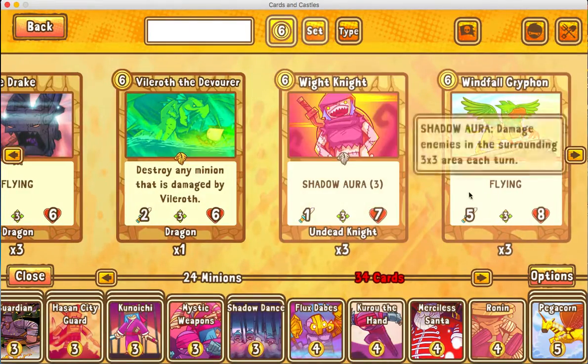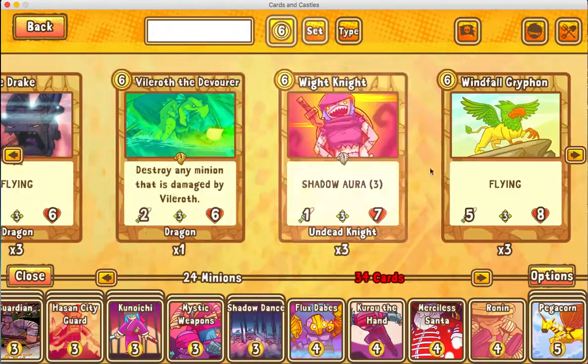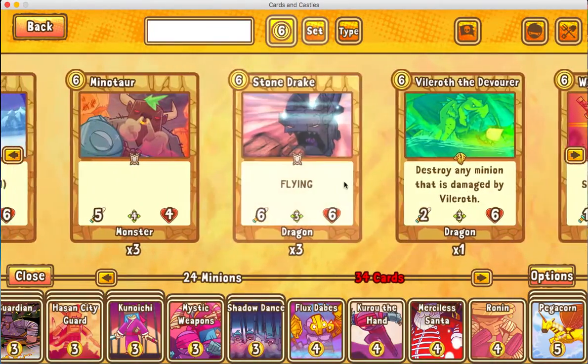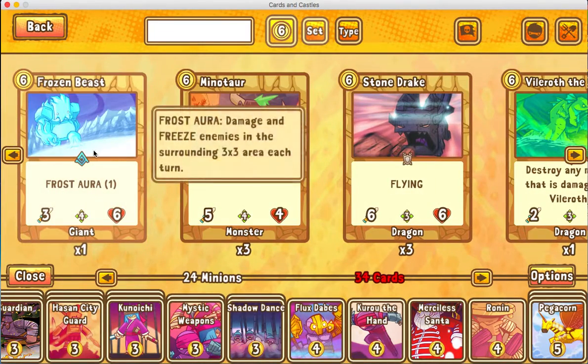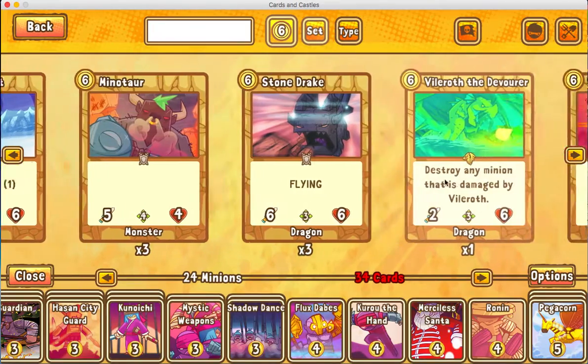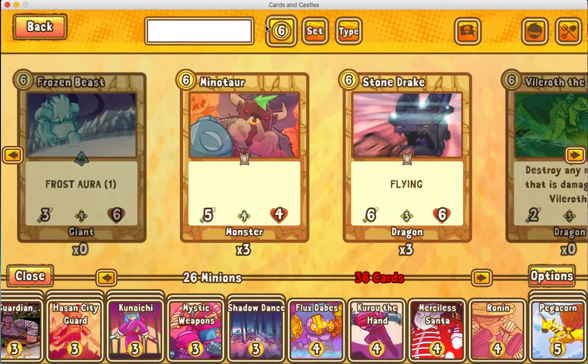For six-cost cards, in the beginning unless you open a bunch of packs, the only cards you really get are Windfall or Griffin. In my opinion, this is a meh card — I'd much rather be using Frozen Beast, Vilewroth, or Devourer. But for this case, we'll just put in these two.